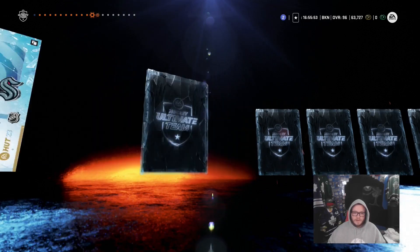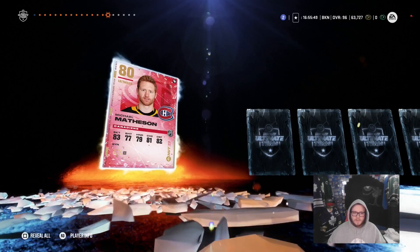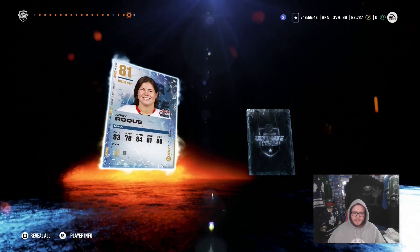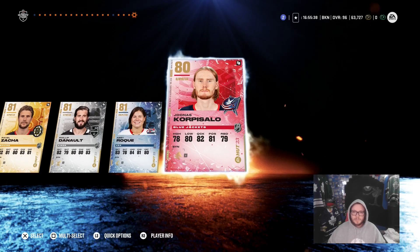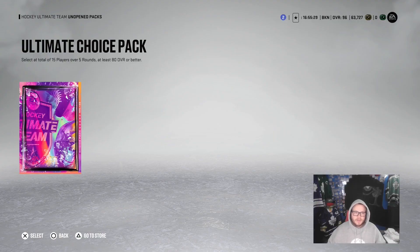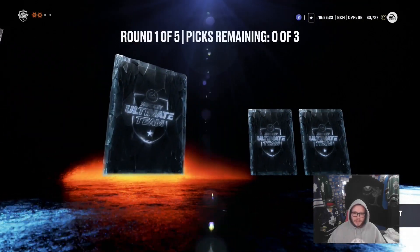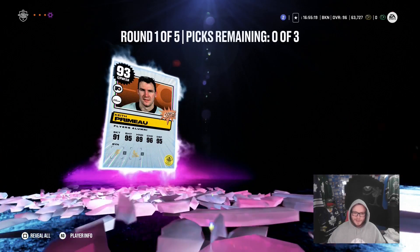We're not gonna hold our breath though. We got a 95 Halibut right there, so that's probably gonna be our best pull of this pack — which is unfortunate because packs have been really, really tough lately. It just reassures that you should not be aggressively pursuing packs to improve your team; use coins to buy players on the auction house.